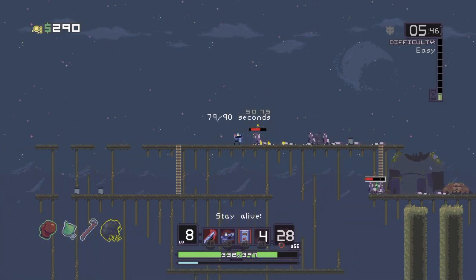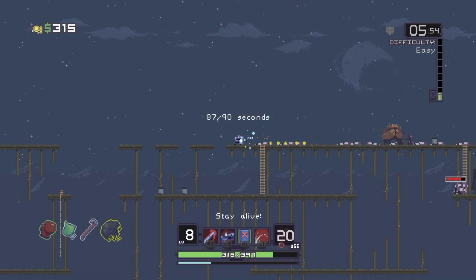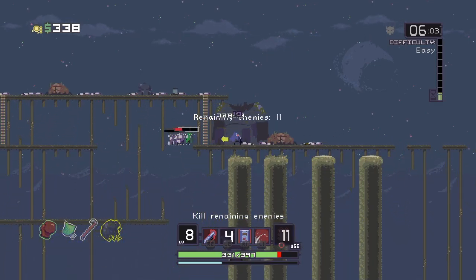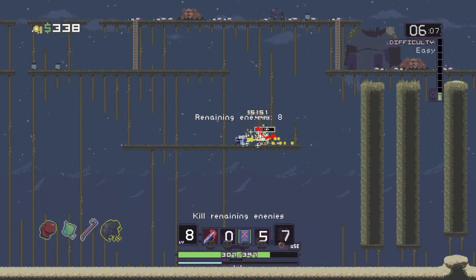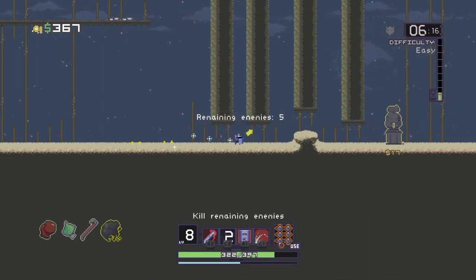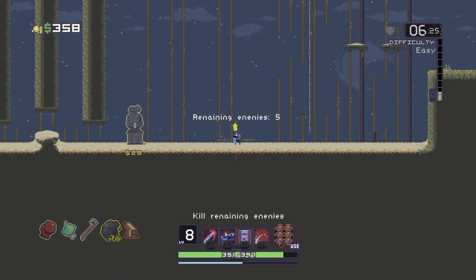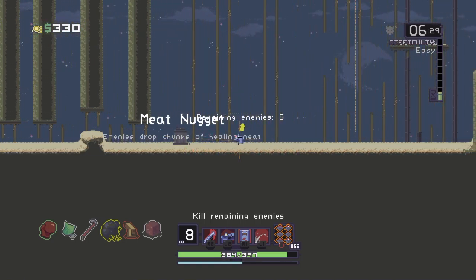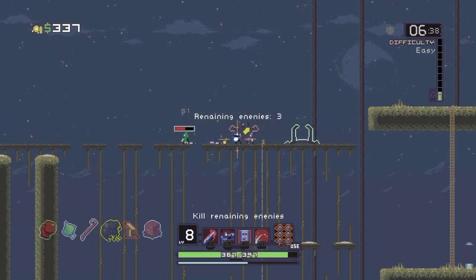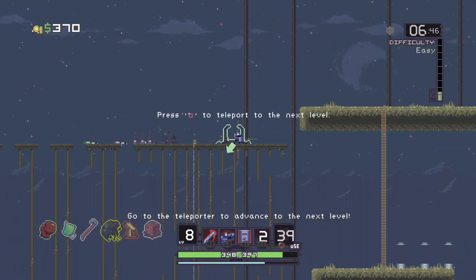Let's activate this teleporter — and we have the Colossus. I like those mines. And we have a new logbook — excellent. That was pretty straightforward. What item did we get here? Increased health, health regeneration and armour. Fantastic.